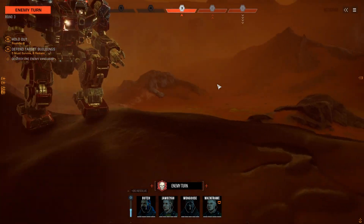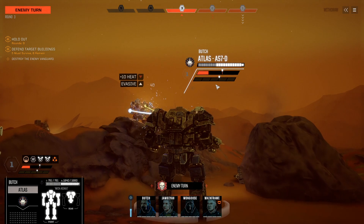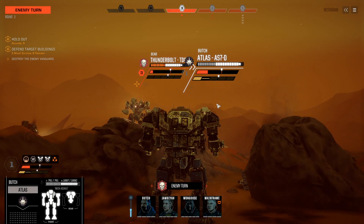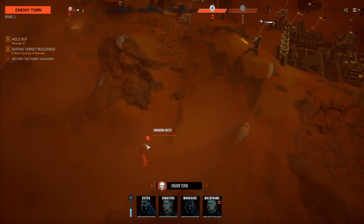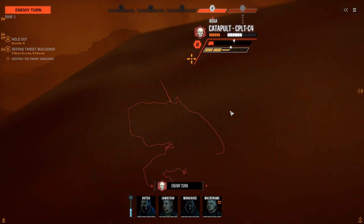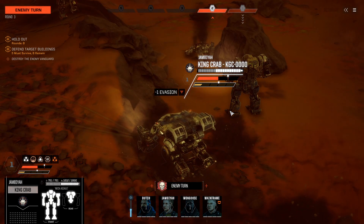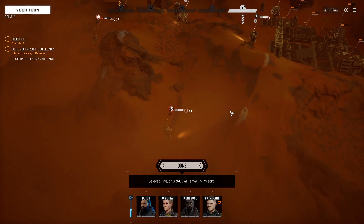60% versus 70%, but that is Braced. The King Crab could potentially one-shot the Catapult, but with the damage reduction from the Thunderbolt I'm not sure we could one-shot the Thunderbolt — it would be close. So we're going to go for the Cat. That wasn't great — 24 HP left there, so we can finish that off pretty easily. I'm hoping that they'll start attacking our assaults. They have another mech down over here — a Thunderbolt. They went for the King Crab. That's perfect.